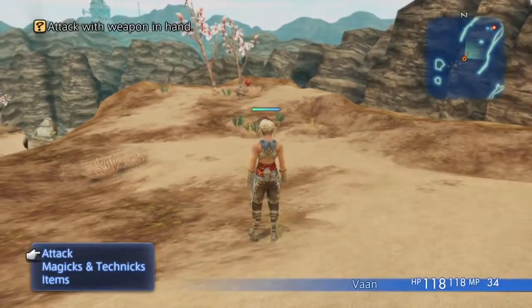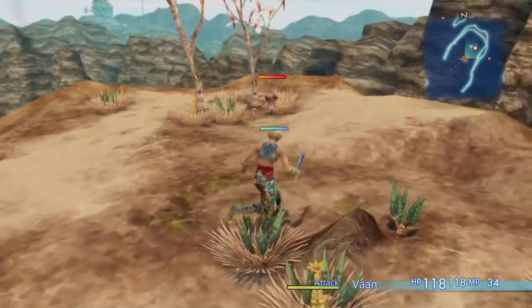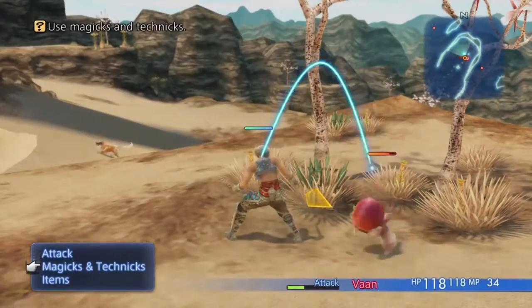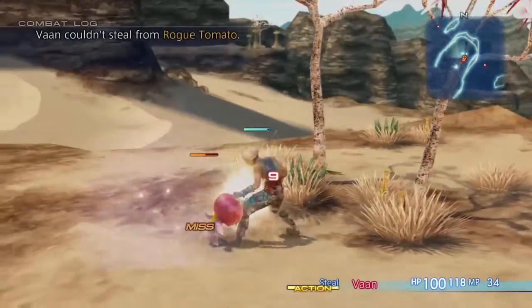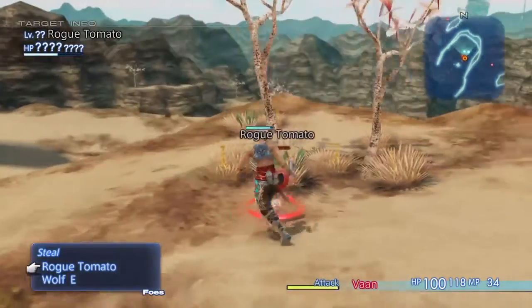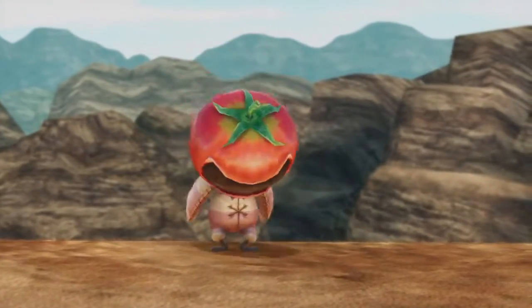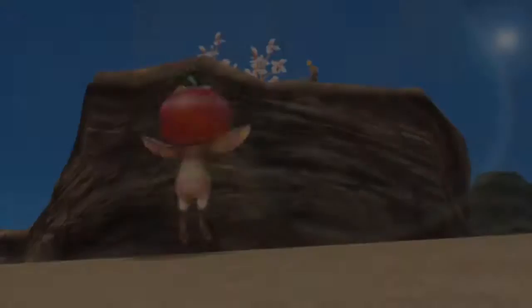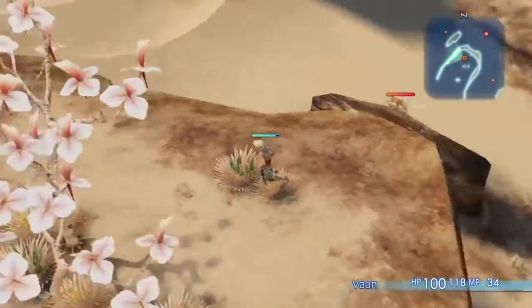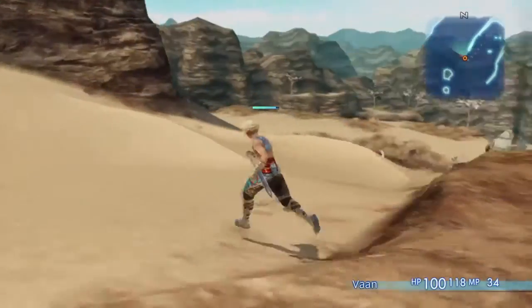We're going to try to fight the rogue tomato right here. Technically I think they're called the Al-Bhed type of enemies. Let me try to steal something — let's use techniques. Techniques don't cost anything unless they specifically say they do. We got it — oh no, we killed it? Never mind, it's trying to escape. It's going to jump — it's really cute. We've got to go back down there; there are a lot more enemies down there. I cleared up a couple of the wolves, so it shouldn't be too bad.